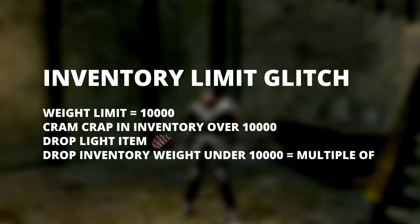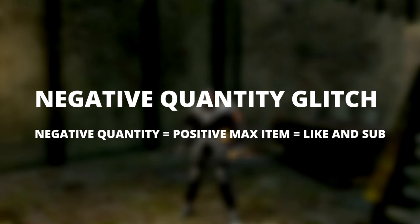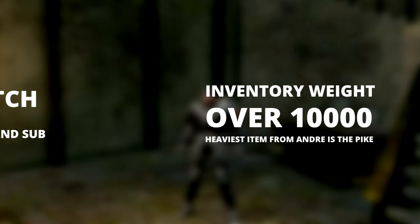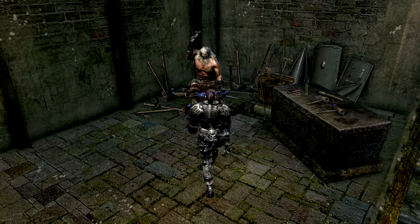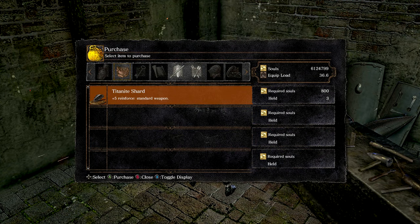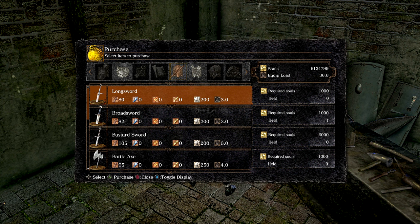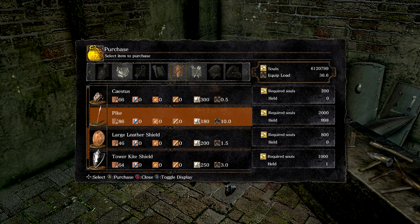What we're actually going to do is an inventory limit glitch, which tricks the game into duping the item that we drop. Then we perform a negative quantity dupe. We want to get our inventory weight over 10,000, and the heaviest item we can buy from Andre is the pike. You can do this at any merchant — a lot of people like to buy the giant gear at the giant in Anor Londo if you're already that far into the game. Buy at least 1,000 pikes and make sure you're over the inventory limit.